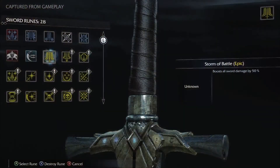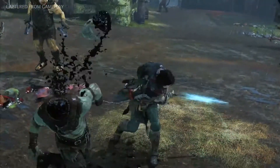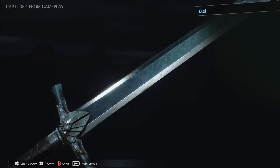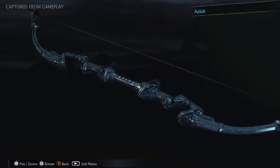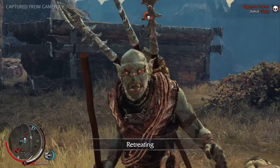Epic runes are rare and powerful upgrades that can make Talion's weapons even more legendary. Crafting epic runes to his sword, Erfail, his bow, Askar, and his dagger, Akarn, will make them known and feared by every beast and enemy in Mordor.